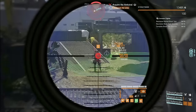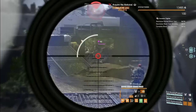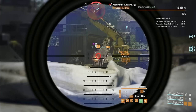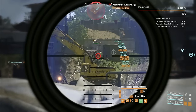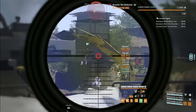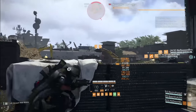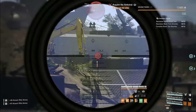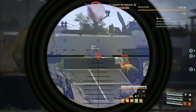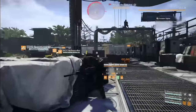In the world of The Division 2, where firepower often reigns supreme, it's easy to get caught up in the race for higher damage numbers. But there's another path to dominance. This assault rifle build throws convention out the window, focusing instead on precision and consistency. By prioritizing accuracy and target acquisition, this build ensures that every shot counts — whether you're facing waves of enemies in group content or tackling things solo.